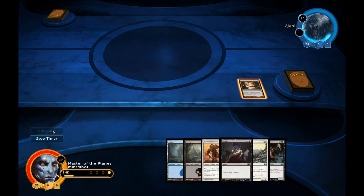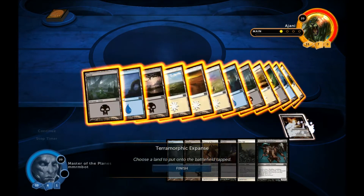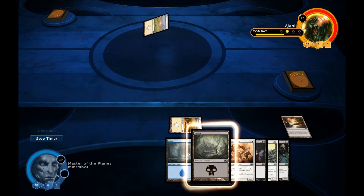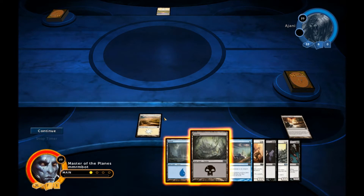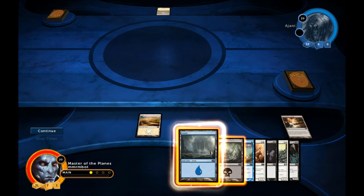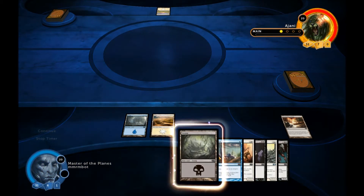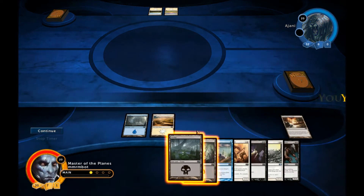We'll start out with the Terramorphic. We could hold it and see if we draw another land, but I'm okay with this right now. We'll search on their turn — this is how I like to do it. Get a plains — the chances we draw a swamp is pretty good. Sorry if there's some framerate issues; I am uploading a video and rendering another video at the same time while trying to record this. We'll put down the blue so we can hold up the summon.